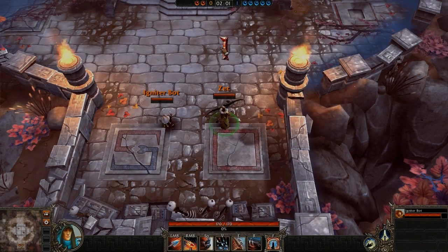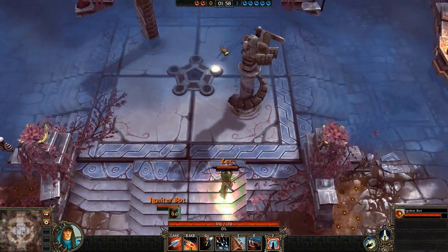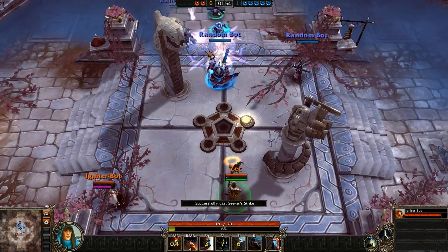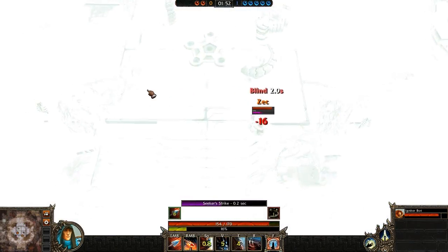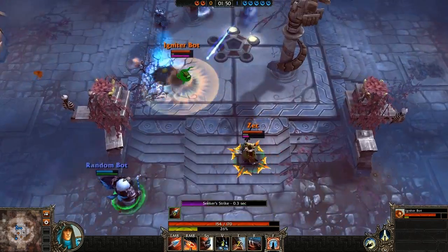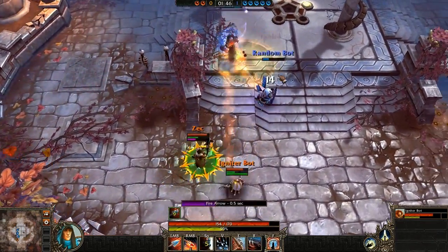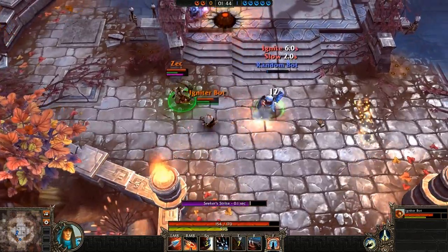Let's take the Seeker into a 2v5 matchup to see how he plays. Since it's 2v5, I'm playing with my friend — a computer-controlled bot called Iggy the Igniter. I start with an Ice Arrow into a Multi-shot, which pushes back half the team and leaves the Vanguard very isolated. Using Blitz I put him in place where me and Iggy get the first kill.